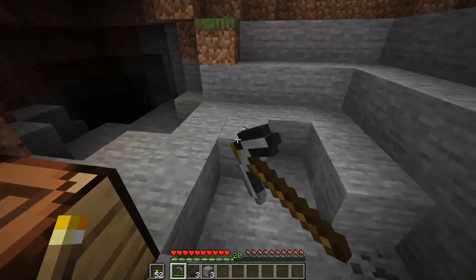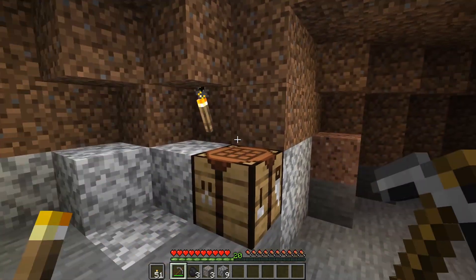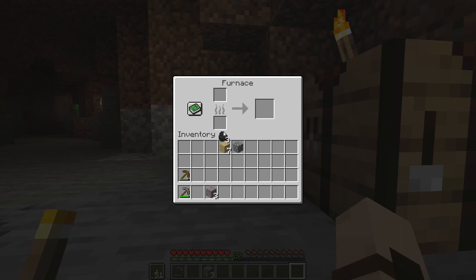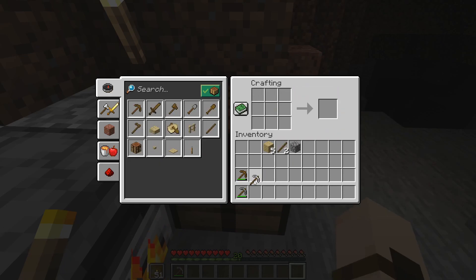We now have three iron ore and we need eight cobblestone for a furnace. We need to cook the iron ore in a furnace in order to make it into an ingot - only then can you turn that iron into tools, armor, and everything useful. There's your furnace. The fuel source goes in the bottom slot, and the iron ore goes above it. This will take some time to cook. As this meter runs down you'll start exhausting your fuel; when it reaches zero it will consume another coal. You shouldn't need any more than one. Three iron ore, add some sticks in the pattern, and now you have your iron pickaxe. That's all you need to get started for the next step.